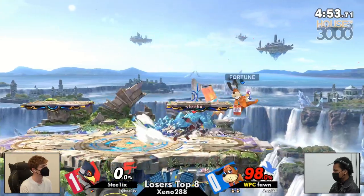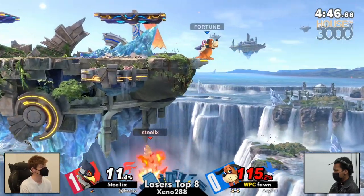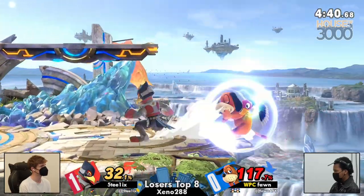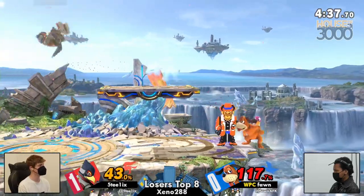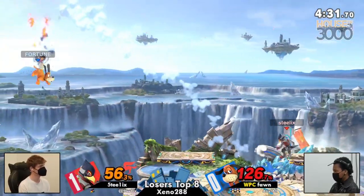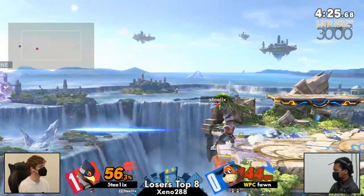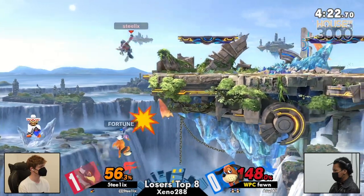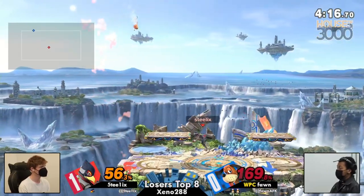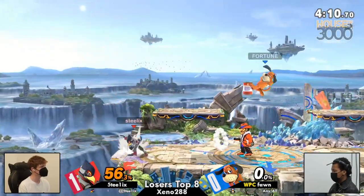Looking for another back air there. The reflector coming out, stuffing out the can — that's a huge jump. Just enough reach on that Firebird to poke out above ledge and get Steelix back onto stage. That could have been a very dangerous situation. Instead, it is Steelix continually trying to bulldoze their way in. Not really much you're getting off of a down throw at this point — just hunting for the stock. There's the tech. Fawn able to make it back to the ledge, and Steelix is finally able to follow up.